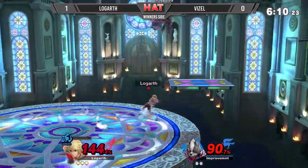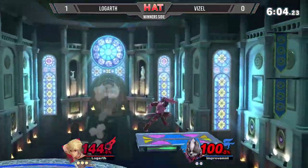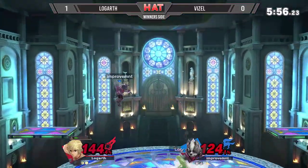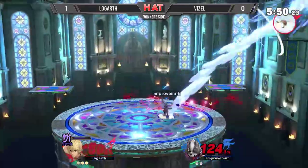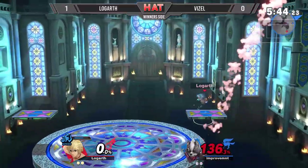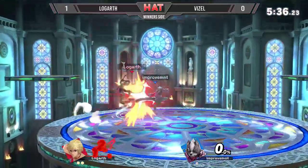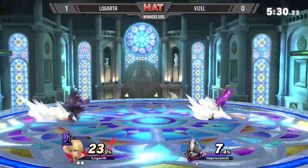Logarth now has access to Shield Monado here, so it's going to be very hard for Vizel to seal this stock. But if he picks his spots correctly, it can happen. Goodbye Shulk — and now the percentages are worlds apart, but at least the stocks are even. If Vizel gets a few good enough hits, he can bring this back, even though he's down a stock. But that's not going to matter necessarily if he can get some momentum going here.